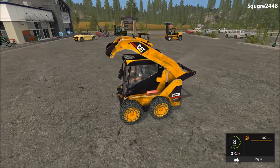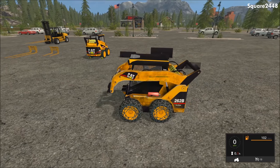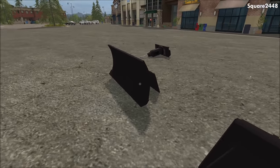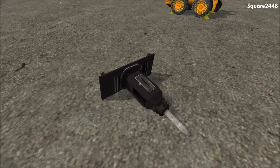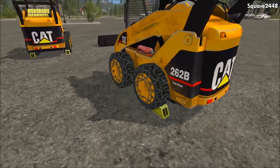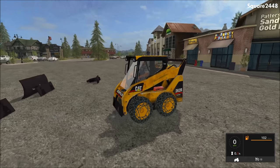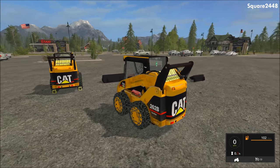It goes all the way up, which is very cool. It comes with three of its own attachments: a bucket, something like a plow which I believe is also a leveler, and a jackhammer. When you get out, the attachments show up on the ground, and when you get in they appear and the glass goes down — acting like a working door. You can also see an air freshener in the back.